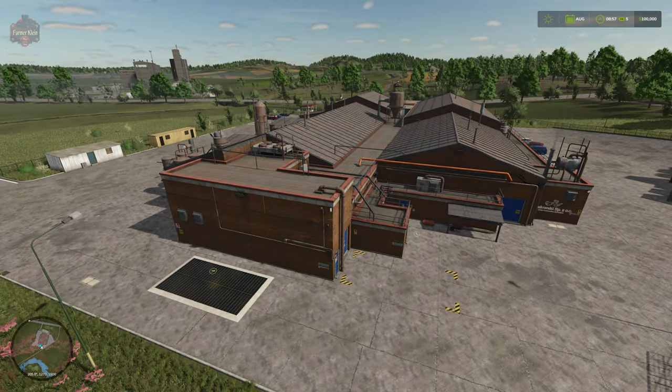On the other side of our preserved foods factory we have the carpentry. New for FS25, we have a biogas plant just behind the carpentry facility. Also new for Farm Sim 25 is the cement factory, located right here.